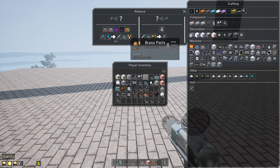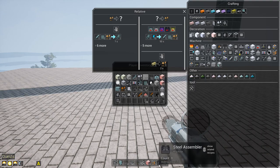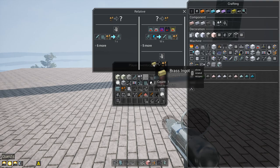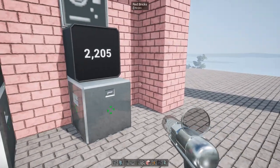I want to get a couple more set up for brass parts since we're making brass right now. I'm just going to run that through an assembler, which I happen to have on me right here. So brass goes through an assembler, becomes a brass part, and gets funneled into a system down here.